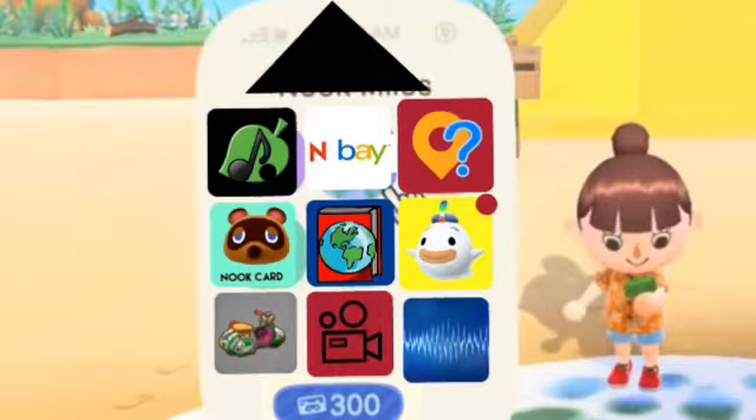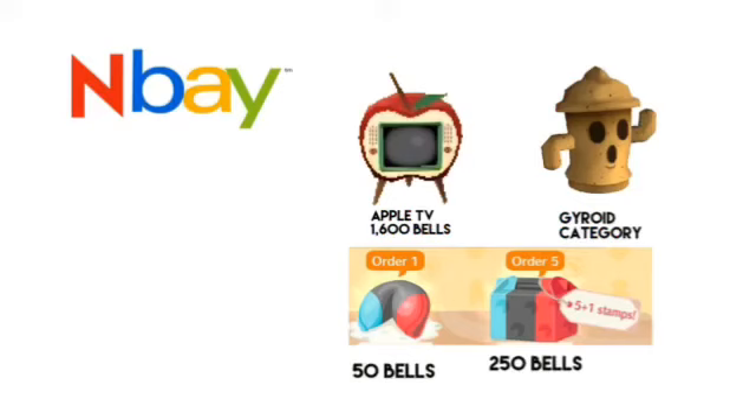Now let's end episode 4 with the new apps. We've got Nooktunes — I already talked about Nooktunes. Now let's move on to N-Bay. N-Bay, kind of like eBay, but you can order furniture, cookies, and gyros. Like in real life, it takes two days for them to arrive.